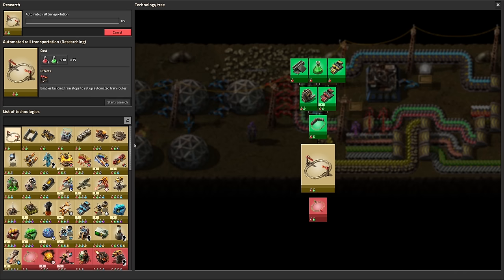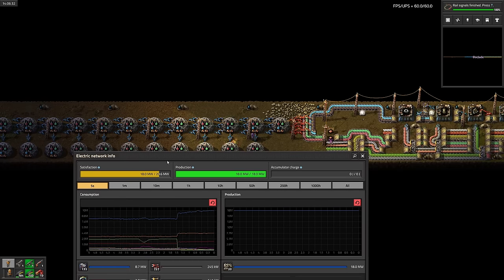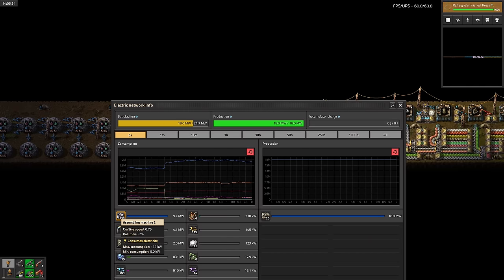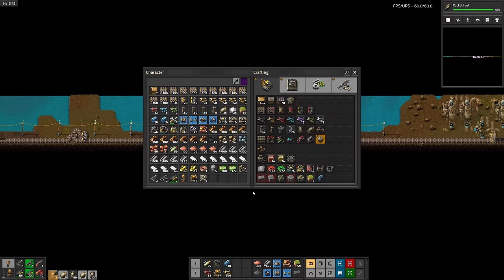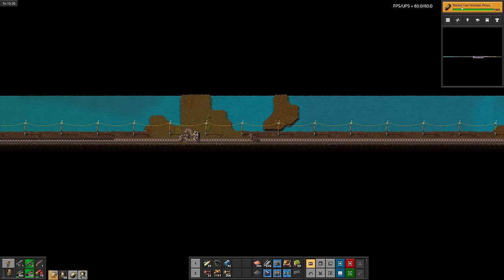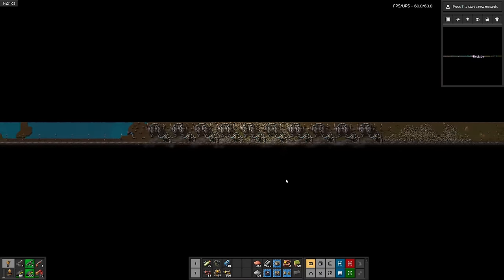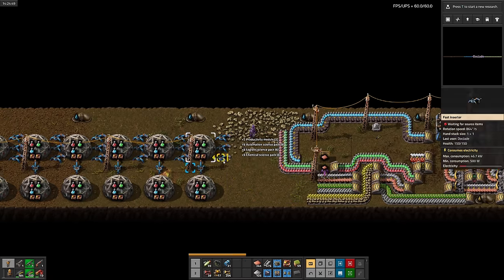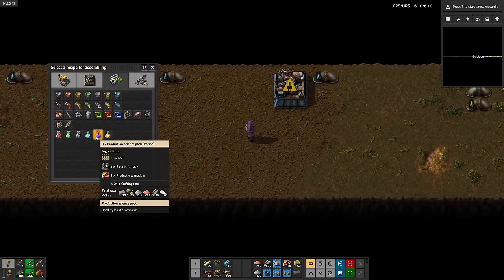Train stations and rail signals. Looks like we need more power. I'll start walking over while continuing to research useless crap. Gates, cars, accumulators, fluid wagons, and rocket fuel. Well, at least that one's actually useful. After finishing the additional power production, let's head back and tear down the labs. Okay, no more excuses. Time to start working on purple science.